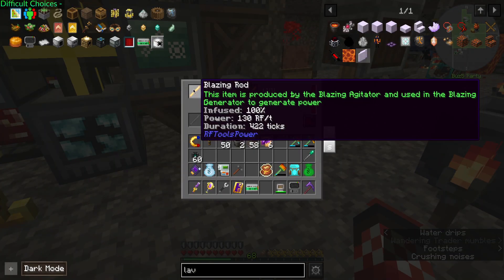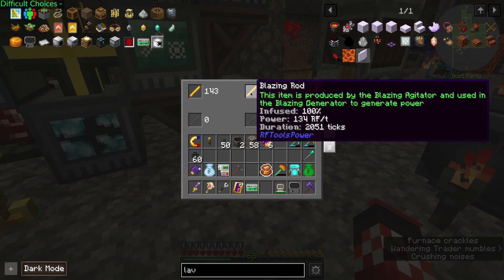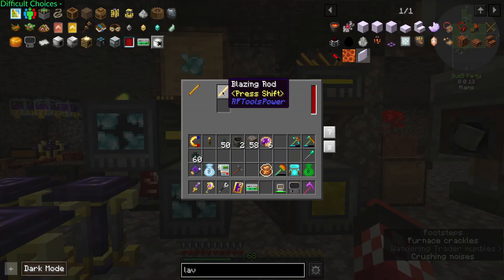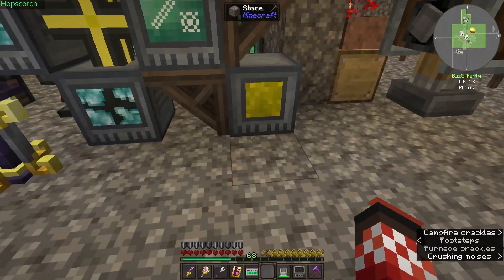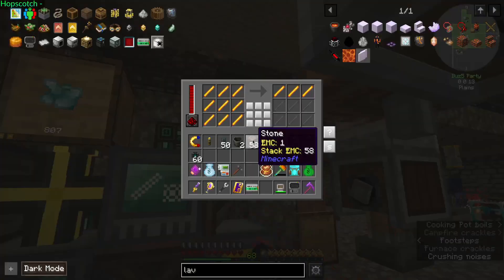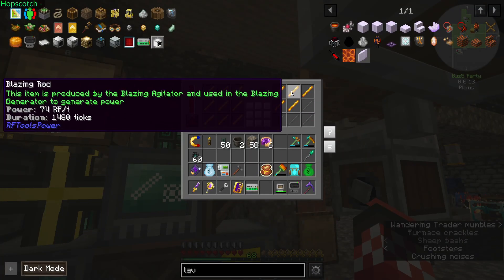So wait — 130 RF for over 2,000 ticks. Dang. That massively increases it then. Rich is now notifying me, telling me that you can get Adobe something — not free, but because of being an affiliate.